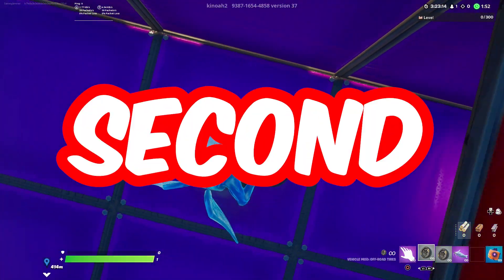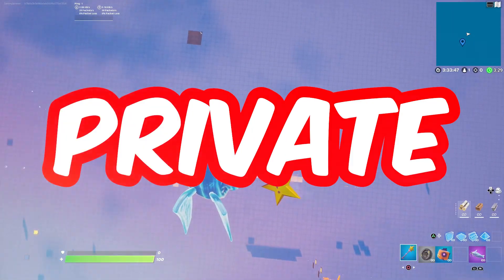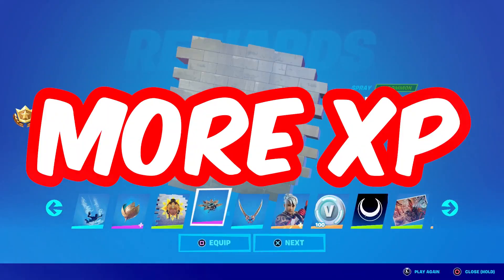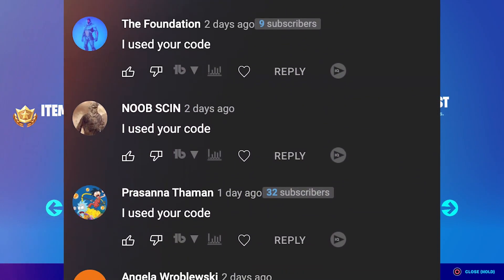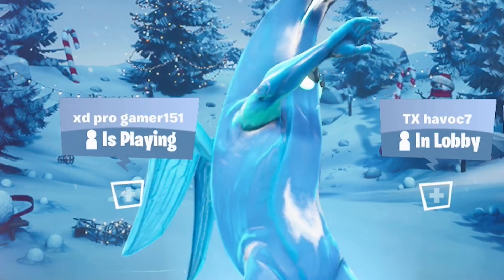You can get 100k XP points per second doing this XP glitch. You can do this in a private creative match, and you have to make sure you don't miss any steps or else it won't work. If you want more XP glitches, leave a like on this video. If you want a shoutout like these guys, use code SMJM and comment down below 'I use your code.'